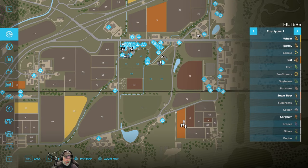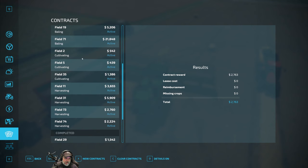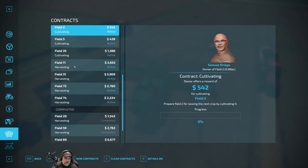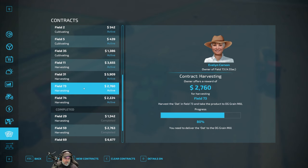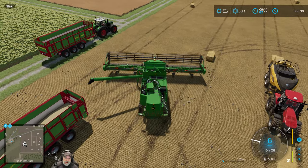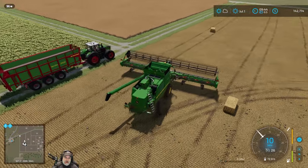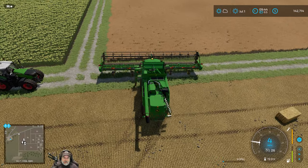That's a cultivating contract. Actually maybe field 2 is a cultivating contract — yeah it is, okay good. So we basically just have these four harvest fields, but we do have to run up there for field 11 because that's a sizable canola field — we'll get another 3,600 bucks from that. We're doing 73 and 74 right now, we just finished 73, and that's got to go to the grain mill. So let's get a worker started on the canola field, fill this trailer up, and then I'll finish the straw baling on this field and pick up the dregs.